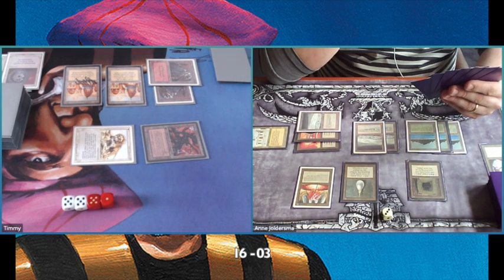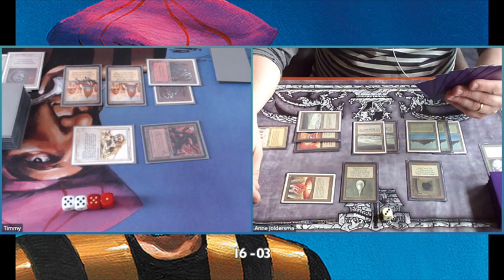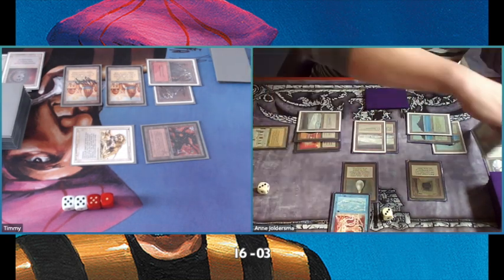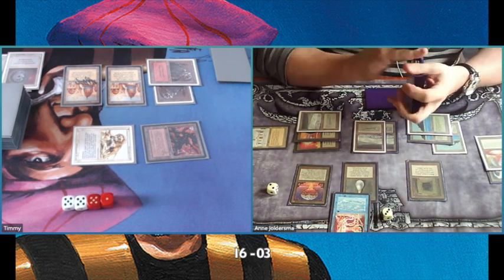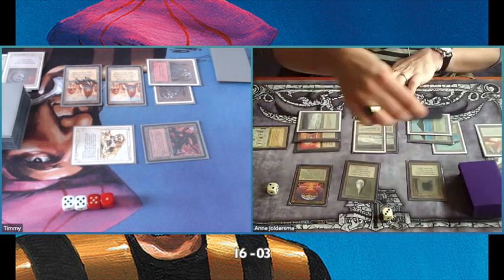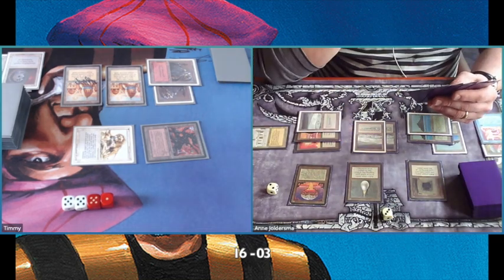He's drawing so many cards and has so much mana with those Mana Vaults. I'm really hoping he cannot get his combo going. He's tapping the Vault, playing a Transmute Artifact — uh oh. And he's playing it on a Chaos Orb, so I guess that means he doesn't have a Twiddle in his hand. Or else he would have made a different choice. He's probably going to flip.